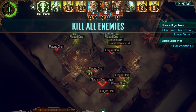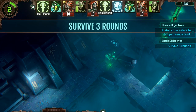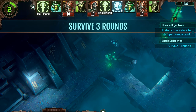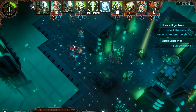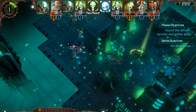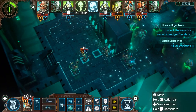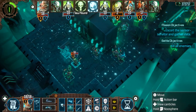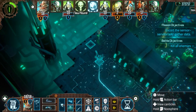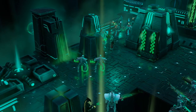Each encounter will have an objective. These can be completed to either end the encounter or progress to the next hidden objective. Combat takes place in a turn-based tactical system. Every unit has its own initiative, represented in the top bar — this is the order in which units will take their turns. A unit has a set movement and a selection of actions they can choose from. With Mechanicus, there are no action points; you simply move and shoot as much as you can.